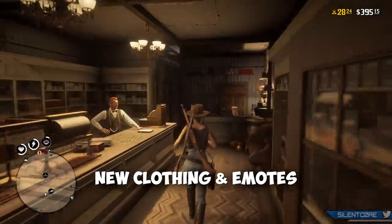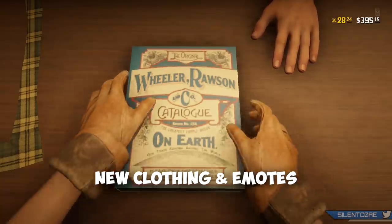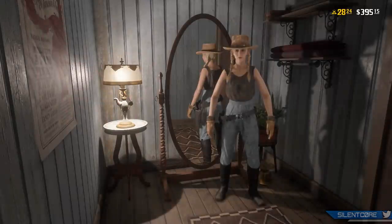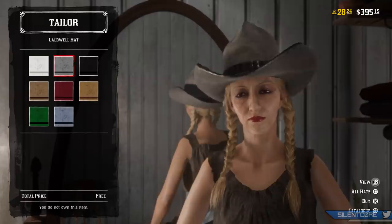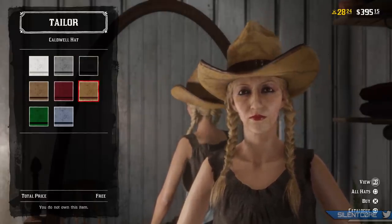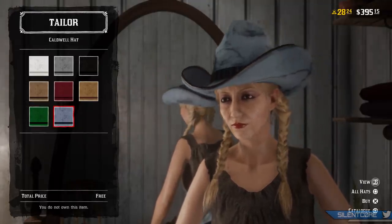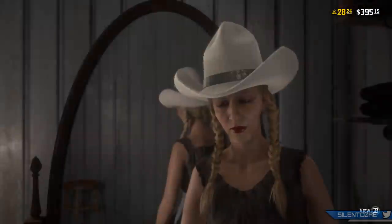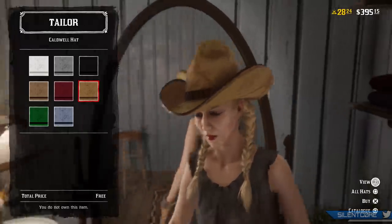Next up we're going to go over the free clothing items. You can purchase these from a tailor or head over to the catalogue and buy from there. First of all is the Caldwell hat — it's a classic cowboy-looking hat. If you're wondering why I'm suddenly using a female character, this is my PlayStation 4 account that I don't use very much, so she's quite a low level. My main account is the one I play on Xbox, but I hop on this one to keep you guys up to date with PS4 early access content.